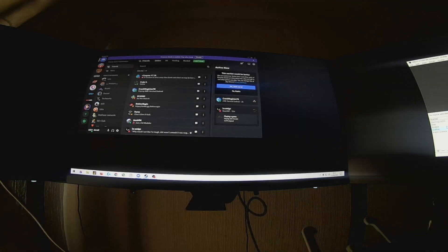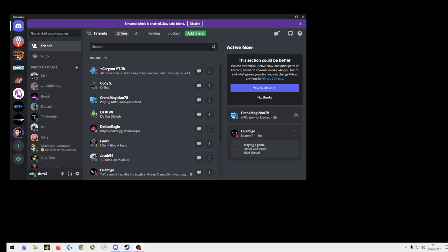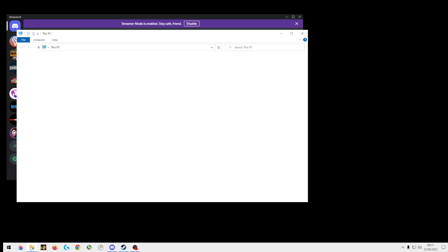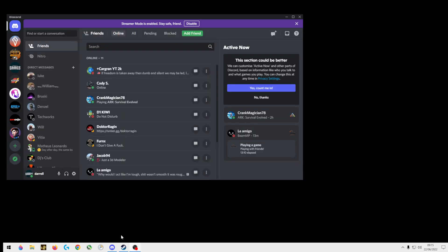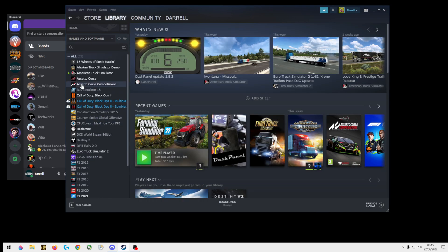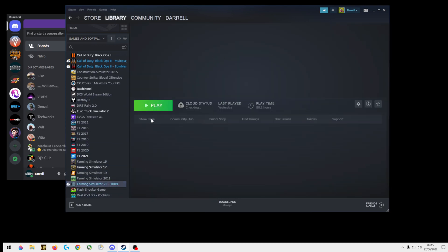Now what you need to do — put your triple screens back on and launch Farming Simulator 22. You don't need to do anything spectacular to FS22 at all, just launch it.